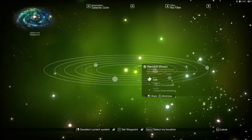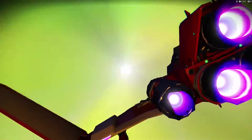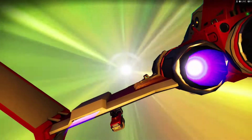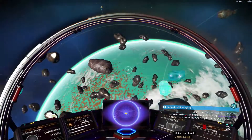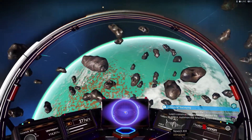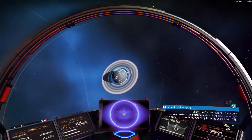Oh, there's a lot of planets on this one. Let's go — it's a Gek system. Hopefully there's not a lot of conflict here. That would be very bad. Alright, first things we do when we get to a new system: find the space station and scan planets.